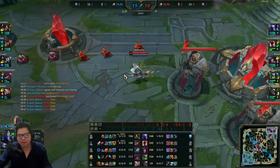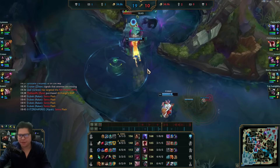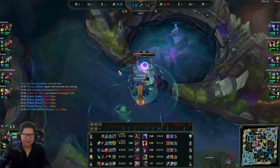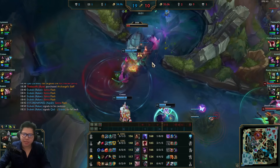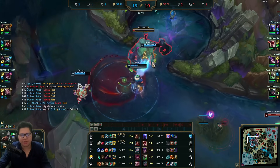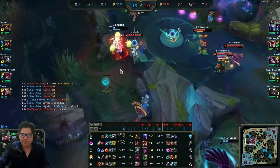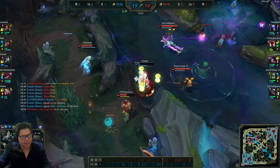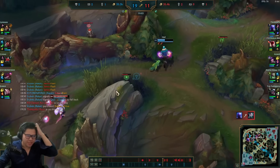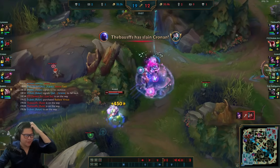But he can counter a lot of top laners. This matchup isn't that good, but he's good into Sylas because he can Phase Rush kite, maybe free farm that lane. Maybe Renekton although Renekton could just double-E into W. He has an interesting pick for top lane with a lot of decent matchups.